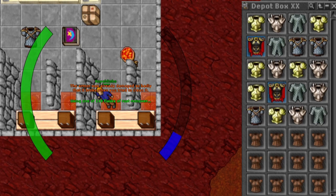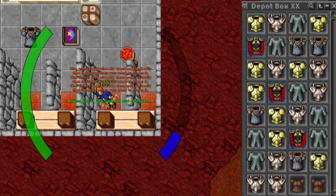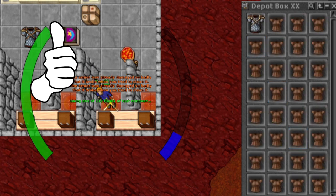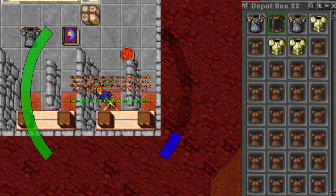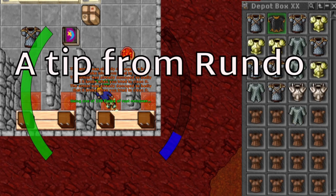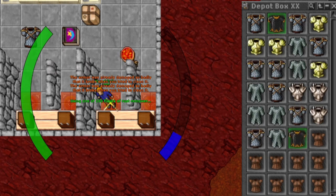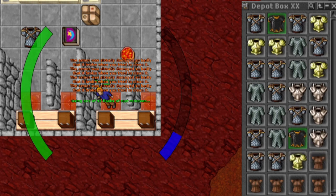The best thing is that you can start this money making method straight at level 8. There is definitely a way to make money with this passive strategy. Just leave a cheap enough buy offer on the market and collect the armors. You don't have to unrust them until you have a slow day. You can sell the armors on the market that you get, but that will of course lessen your profit. I usually keep everything in the depot until I get an urge to sell everything.